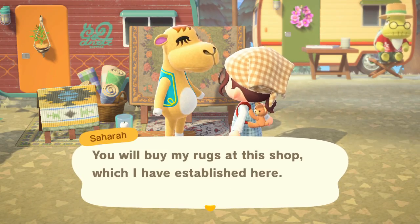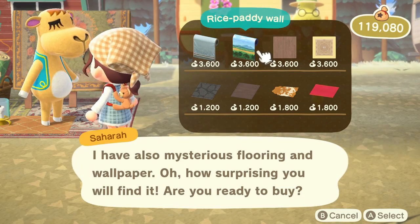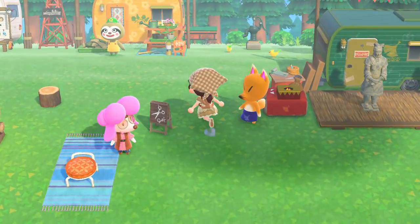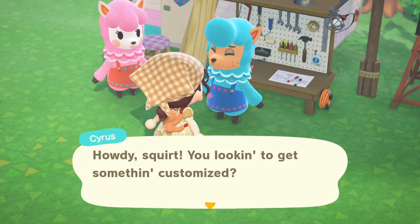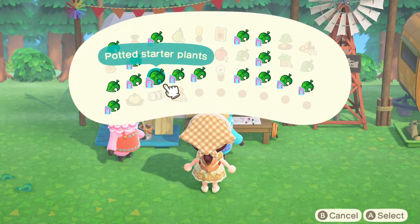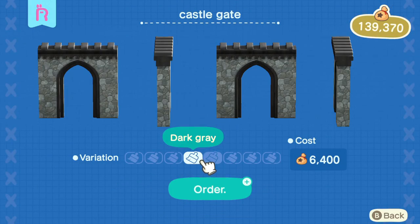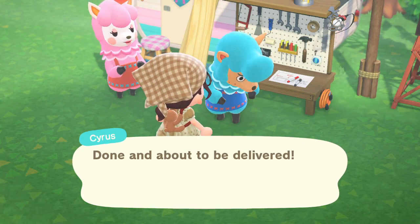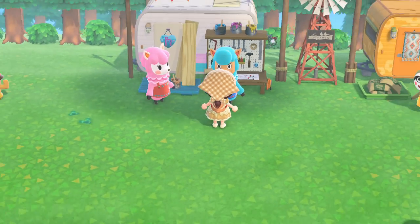Once you've unlocked everyone on Harv's Island, check what Sahara, Leif, and Kicks have. I especially like to check Sahara because I've been trying to collect the new wallpapers and rugs to use when decorating over on Happy Home Paradise. Now, here's where I want to talk about Reese and Cyrus. Previously, if you had a Nook Mile item or a catalog item that wasn't a DIY, you couldn't customize it to a different colorway — but now that has all changed.